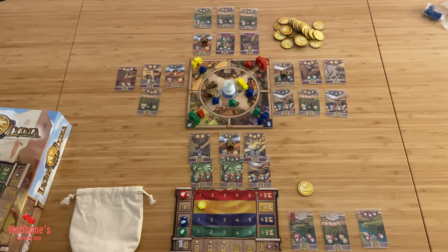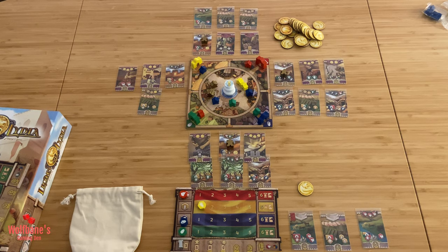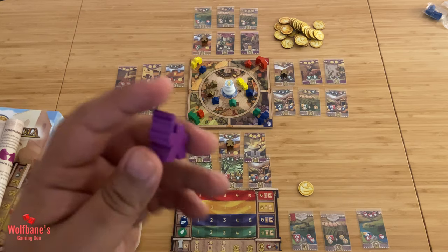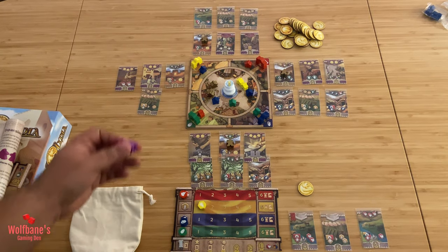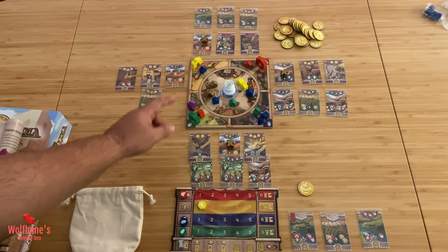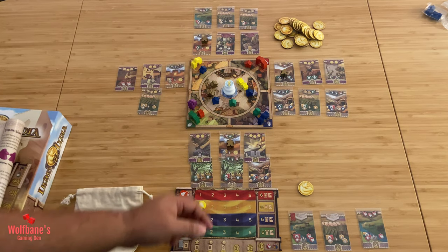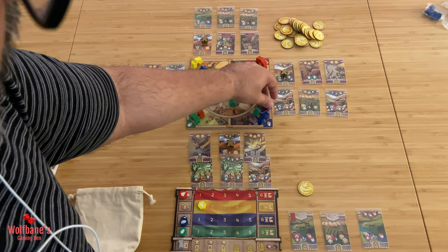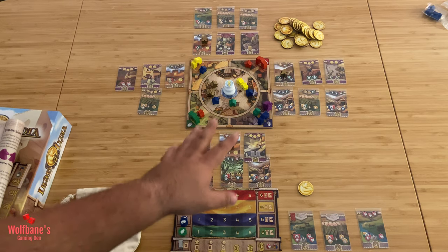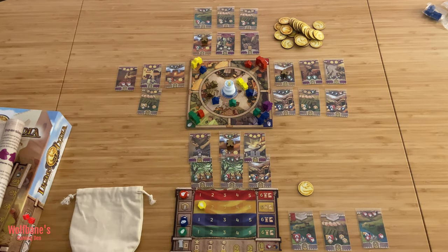That's basically how a game of Lines of Lydia plays out. Now let's look at some of the different variants the game comes with. The first mini expansion is called King Croesus, represented by this special meeple. At the start of the game, you choose any one of the four gates and put this king next to it. Anybody who goes there will gain one extra resource corresponding to the color of that gate. Once you've taken the extra resource and done your action, you move the king to any one of the other gates.